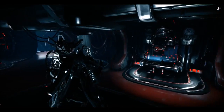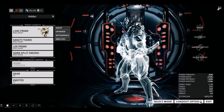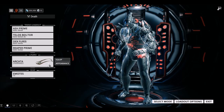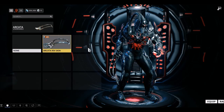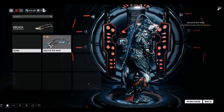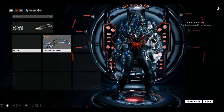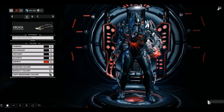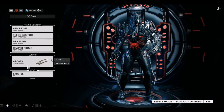I'm not doing missions in this video because Vauban Prime is coming tomorrow. In conclave mode, you can change your color and appearance. Without the skin it looks normal, but with it, it looks like a monster — very pro-level. The arcata is ranked, meaning it has mods for it, similar to Simaris's scanner.